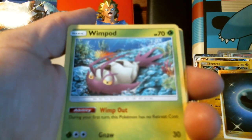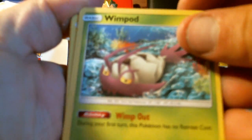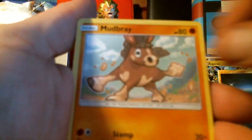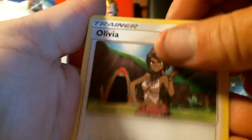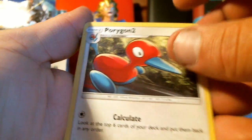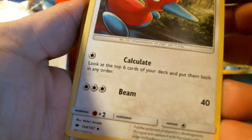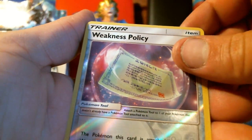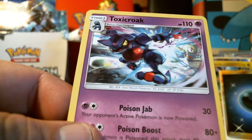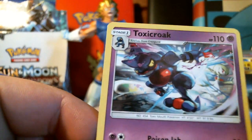Got Wimpod — this is cool because they actually base this on a real creature, kind of like a sea louse, a deep-ocean creature. I love how they take from a lot of natural phenomena. Porygon2 — I do not have this card yet either, I'm trying to complete the collection. A Toxicroak. I got a Meteor hit — look at this artwork, I told you guys it's absolutely fantastic. This is definitely a set worth buying.